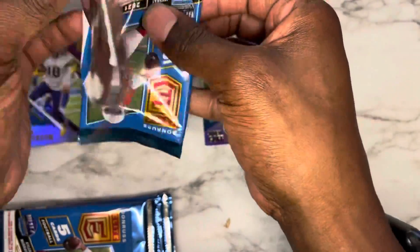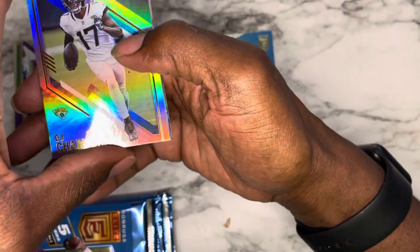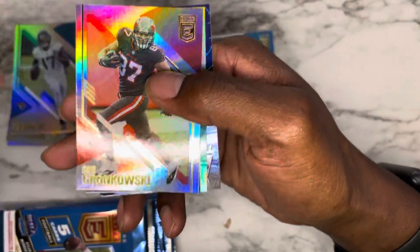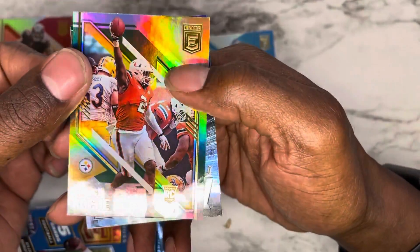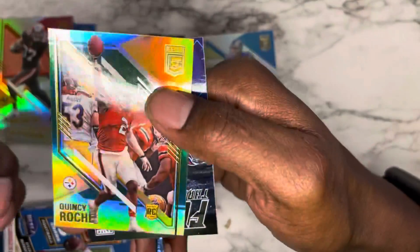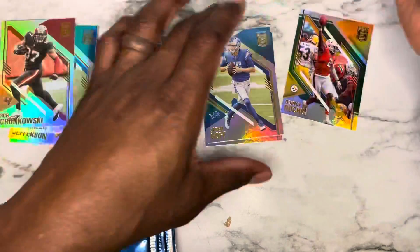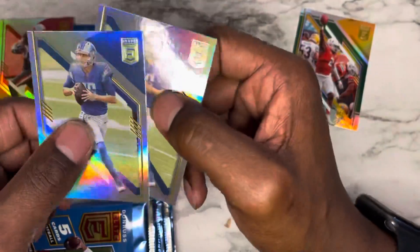I ripped that kind of bad. I'm still doing my giveaway trying to get to 100 subscribers, so tell a friend to tell a friend. Quincy Roche, a rookie for Pittsburgh, a Full Throttle of AJ Brown, and we're going to finish it off with another Jared Goff — exact same card as the other one. Wow.